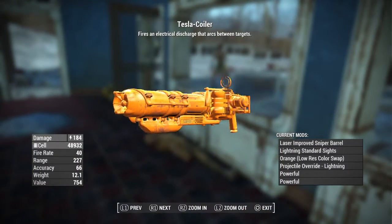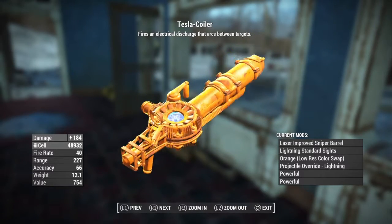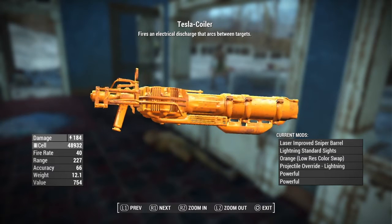Last one — we got the Tesla Coiler. It's gonna have a standard Tesla gun with the laser-improved sniper barrel, lightning standard sights, orange color swap, projectile override for lightning, and super powerful.